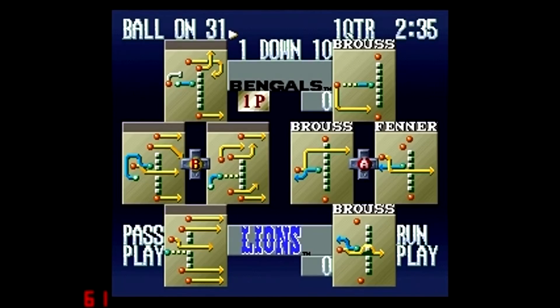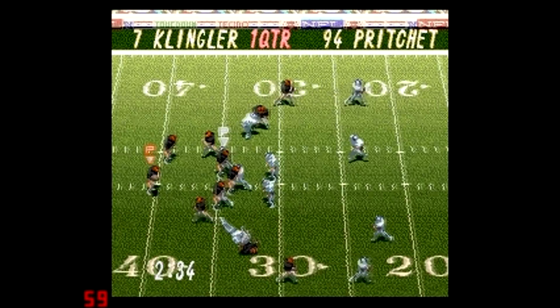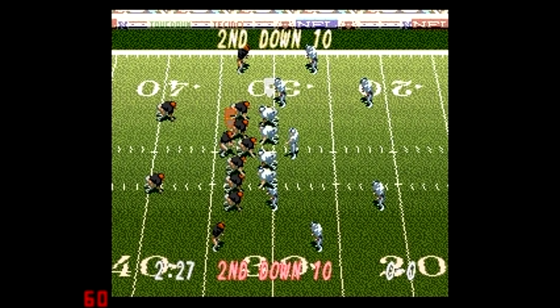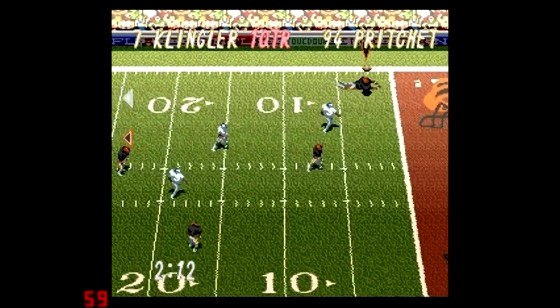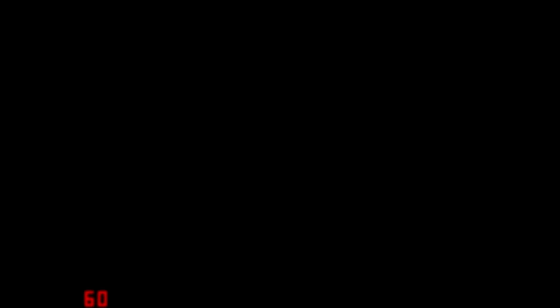Even if you have a subpar quarterback in this game, if your mechanics are correct — if you step into your throws — notice how every time I throw the ball I'm stepping up a little bit. If you don't do that in this game, your passes will not be as accurate and you won't complete as many passes. Sometimes you can really complete ridiculous passes if you do this; I've played this game enough to know that. This is very primitive, but even so, he can't make the catch — his accuracy isn't as good as Marino's.